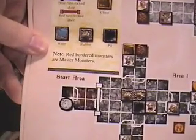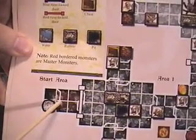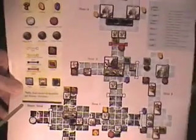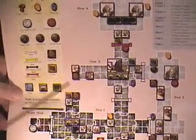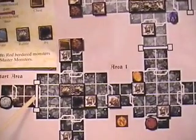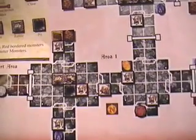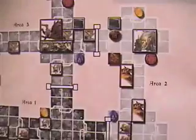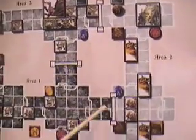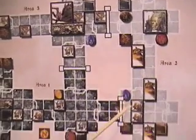Like I said, there's only the door and the heroes start right in this area. Only the Overlord has this map layout — he'll know where everything goes on the map. Not until the heroes open this door will the Overlord reveal area number one to the players. Same goes for this area — it will not be revealed until the players open one of these two doors and find out what is in that area.